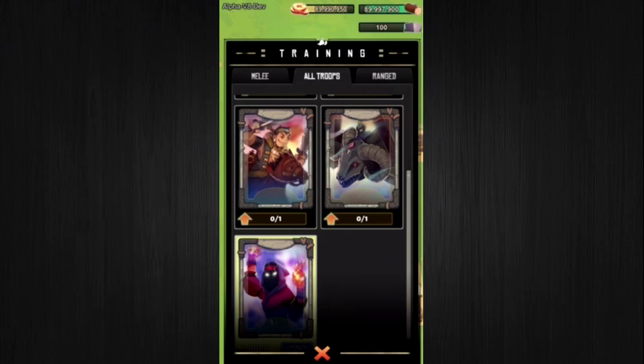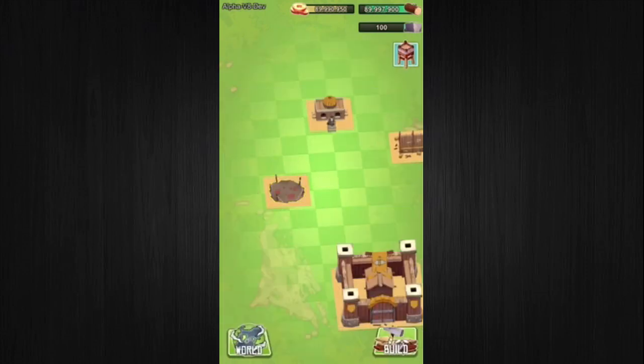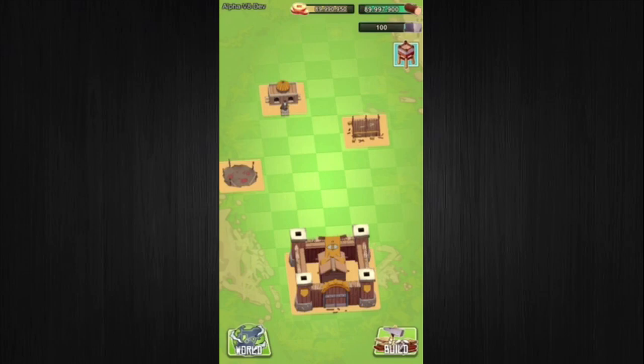The next couple of units — the war elephant and catapult — are not yet available for battle, but you can still collect their cards. We will go into detail on these units once they become available. Finally, a unit for your sentry post has been added: the sentry guard. These units are deployed from the sentry post and will attack enemies that come near it.